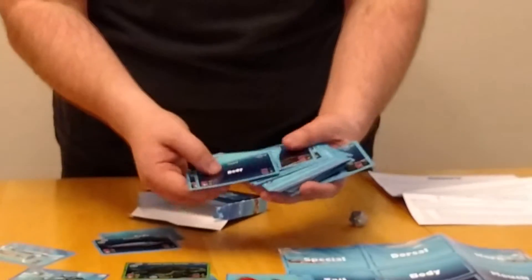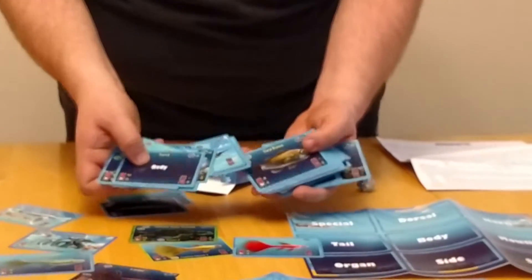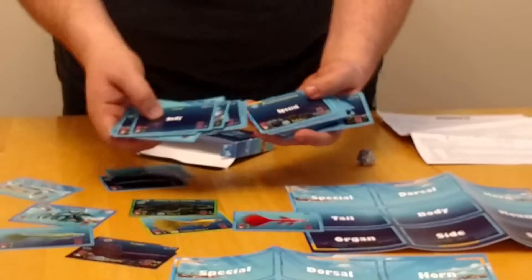I'm rather impressed with all the detail we have here so far. The game looks pretty much done. There's a great white shark with a fin and some fear attributes — really sweet looking stuff. We've already got a lot of cards. I can't wait to dig deeper into this and actually give it a try.